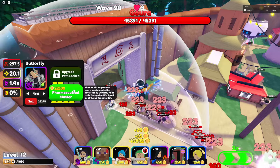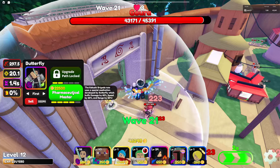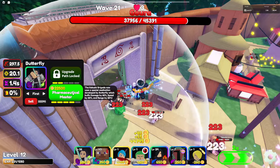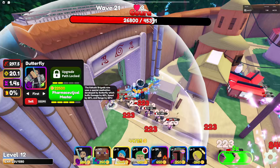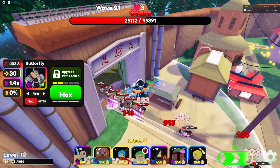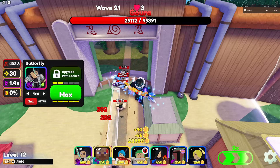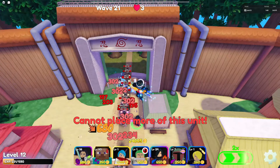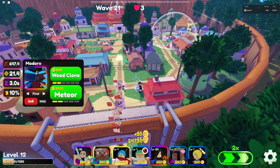The last upgrade is pretty expensive. The Kikushihi Guard now uses special medication developed by Butterfly, which buffs damage by 60%, speed by 20%, and range. That's basically why she's kind of the best unit — she has damage on the top path which is really good, and a buff on the bottom path that she can apply to two units.